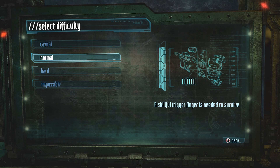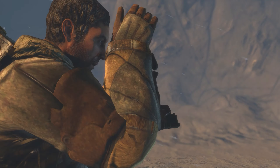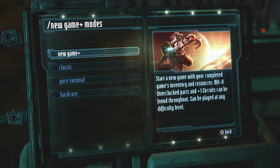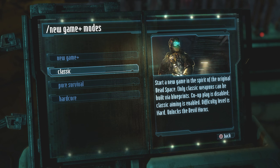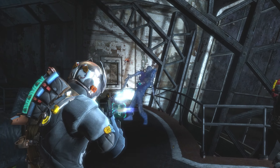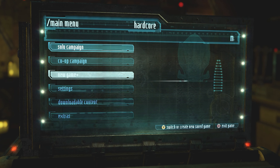How difficult is it? The game starts with three difficulties: Casual through Hard. After you beat the game once on any of these, you unlock Impossible. We were playing on Normal and we even struggled a few times. What modes are there? There is only the campaign, which apparently lasts around 12 hours, but I would say with side missions it's closer to 15 to 18. After beating the game once, a few variants unlock as well: New Game Plus, where you can bring all the weapons and suits you had over to a new playthrough; Classic Mode, where you can't play co-op and the game restricts you to guns that were available in the first game; Pure Survival Mode, where enemies don't drop supplies and health and ammo must be crafted instead of just being found lying around.